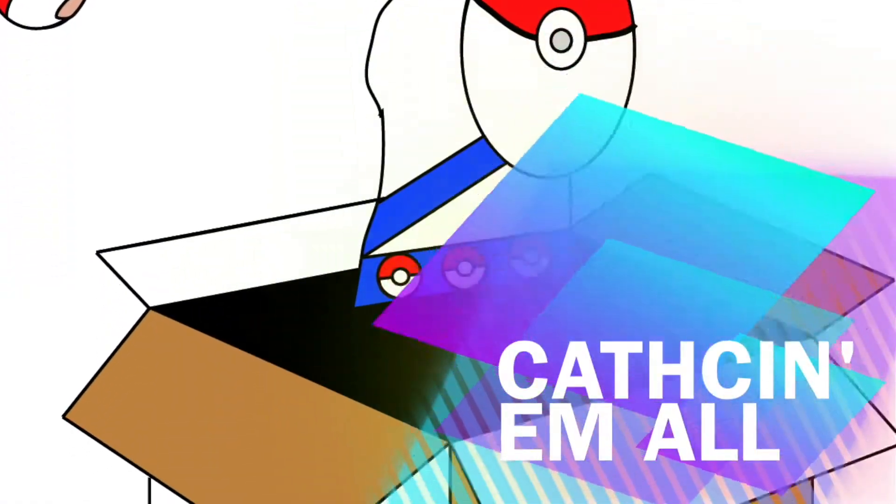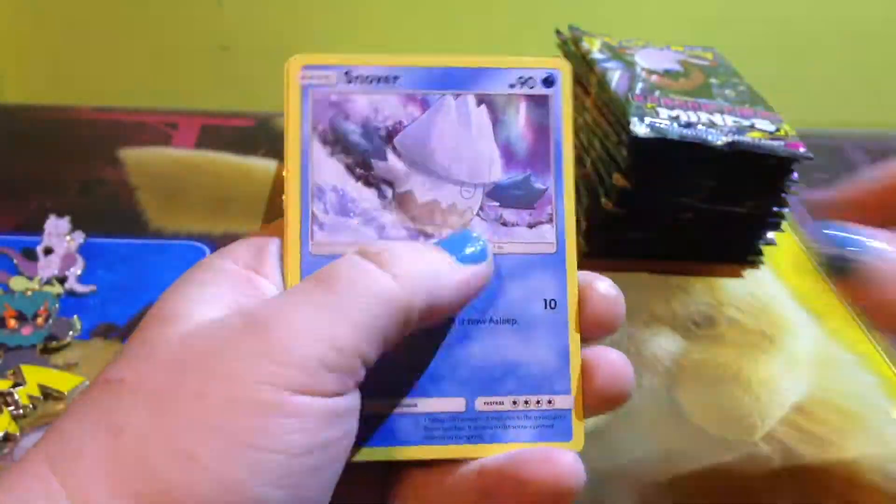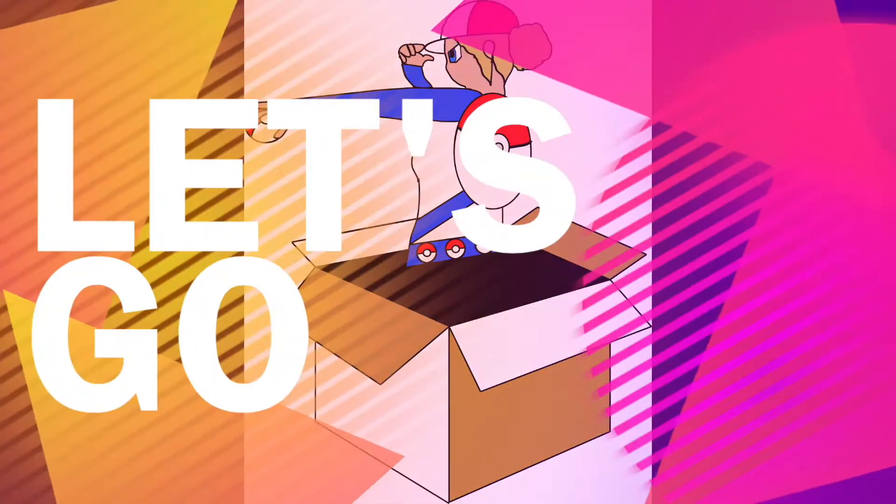Hello Unboxing Brook community! Today we are doing a new themed opening — a ton of Unified Minds booster packs, a few blister packs from the cash register, and for kicks, we're doing the Shining Legends Mewtwo pin box. We are searching for Mew, Mewtwo, GXs, and all the rare cards in both Unified Minds and Shining Legends.